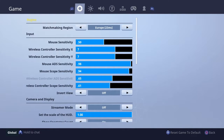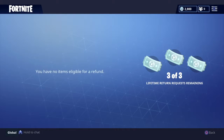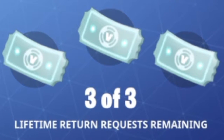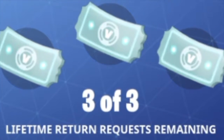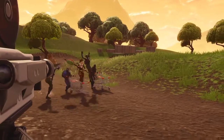You're also able to refund items in Fortnite Battle Royale. Go to your settings page, find the icon at the end, and go to Submit a Request. Then you can refund items and dances that you bought in the last 30 days. Remember you can only refund three items — only three.